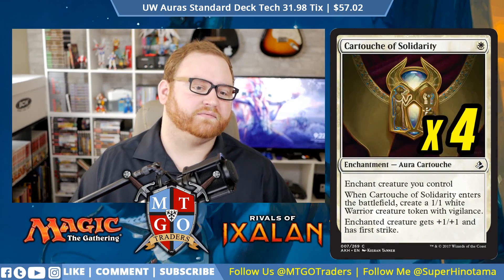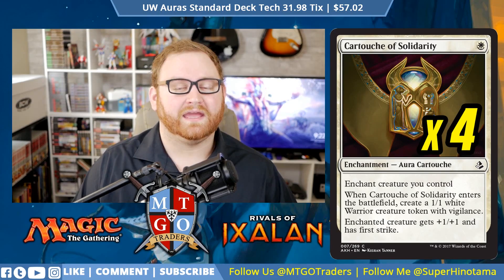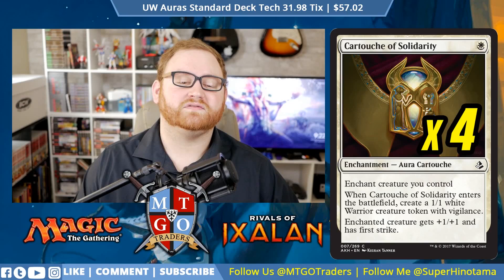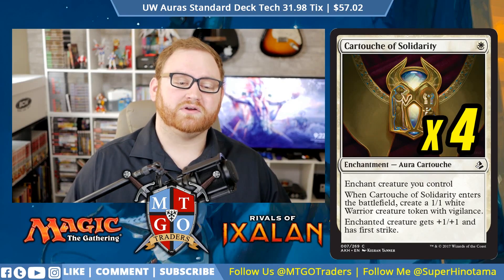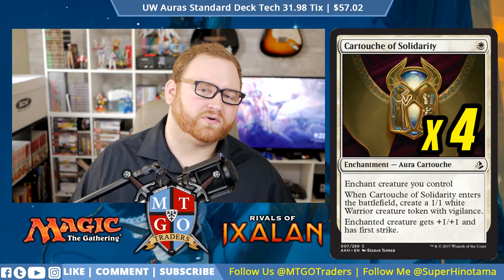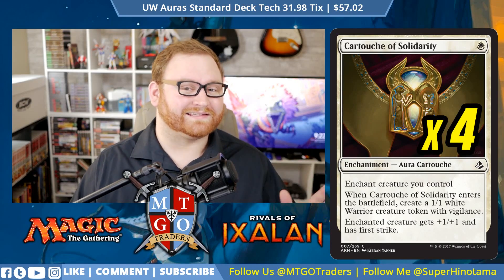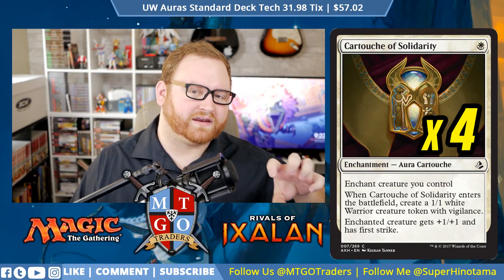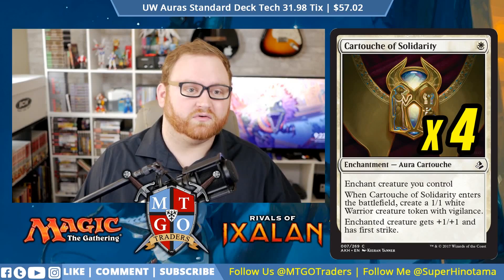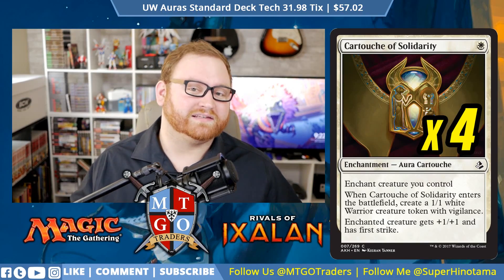Let's move on to auras. We have 4 Cartouche of Solidarity — a 1-mana 4-of enchantment aura. Enchant a creature you control. When Cartouche of Solidarity enters the battlefield, create a 1/1 white Warrior creature token with Vigilance. Enchanted creature gets +1/+1 and has First Strike. There were some lists where the Blue-White Auras deck turned into a Blue-White Ascend deck, but I wanted to simplify it into a deck more focused around just the auras. Giving +1/+1 and First Strike and getting a 1/1 with Vigilance is fine.